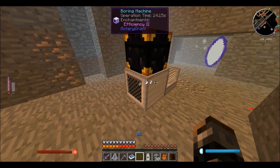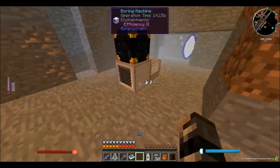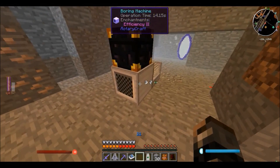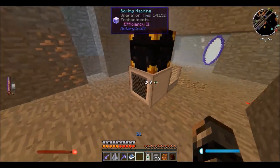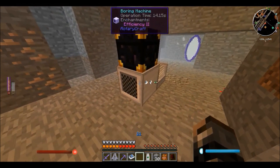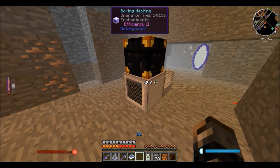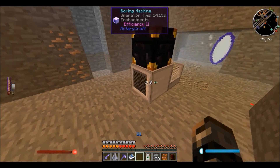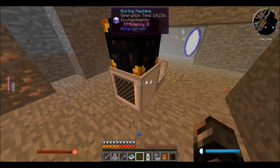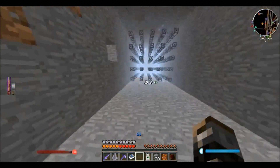If you use silk touch you get the ore block instead of the drops; if you use fortune you might get more items like lapis or diamonds. I have efficiency because without it the operation time was around 30 seconds, but with Efficiency II it's cut down to just 14.15 seconds. I feel efficiency is the best because it really cuts down on time. To enchant the machine, all you do is take an enchanted book, right-click on the machine with it, and it will apply the enchantment directly to the machine.